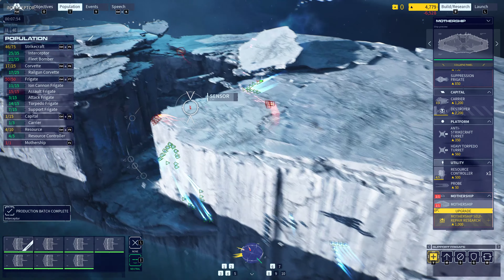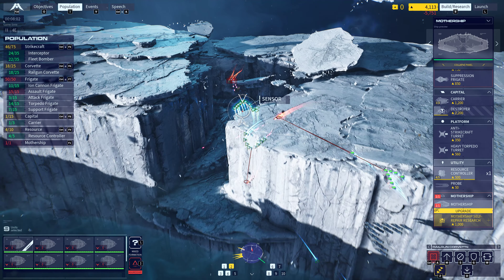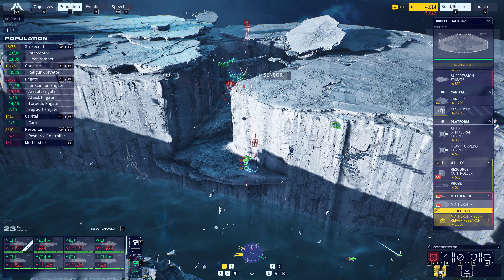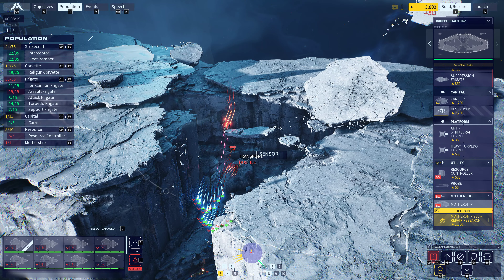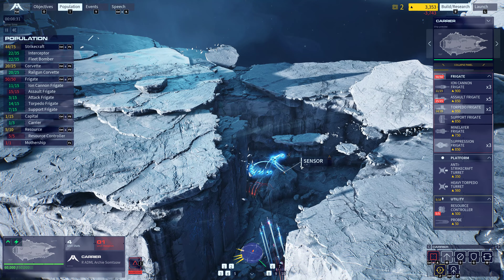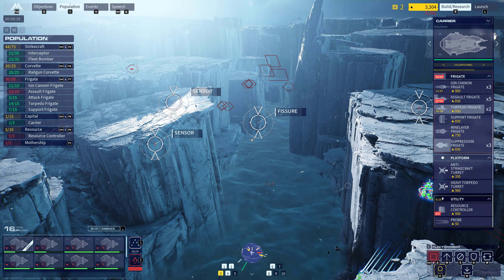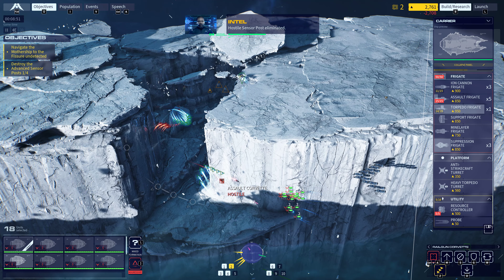Interceptor production complete. Group one is in trouble. Group two resource controller complete and ready for operation. Group one reinforced. Group three needs support. Position target destroyed. Materials collection underway. Ready to copy. Bomber production complete. Ship destroyed. Coordinates confirmed. Core dialed in. Good count. Corvette copy. Hostile sensor post eliminated.